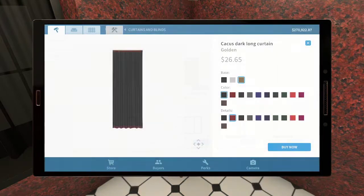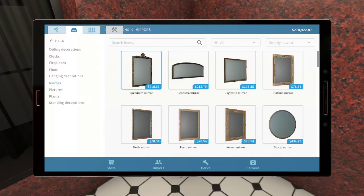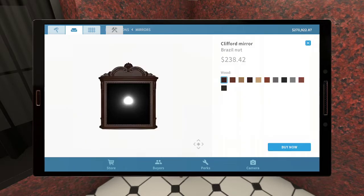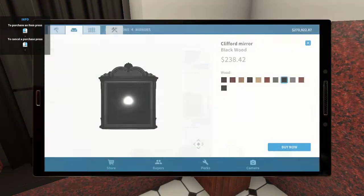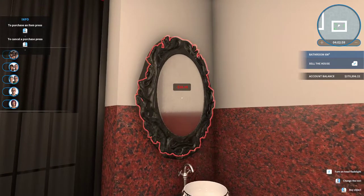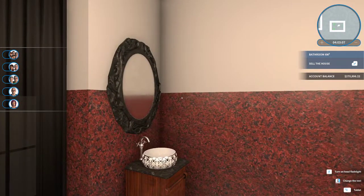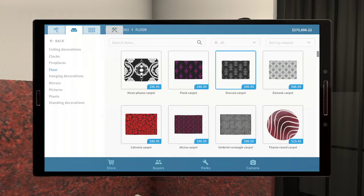Definitely still missing some touches. So a mirror — the speculum might be the only one. Oh wait — black wood. Let's see how that looks. That's a little bigger than I thought. I didn't look at the size. I think that's it — it's big but it does work. Oh, and we need a rug, and then some doodads on the walls.